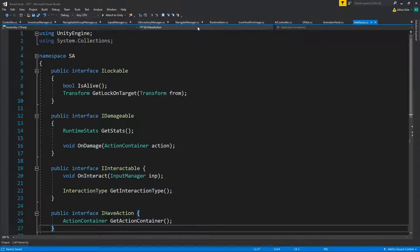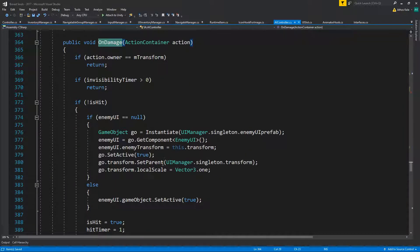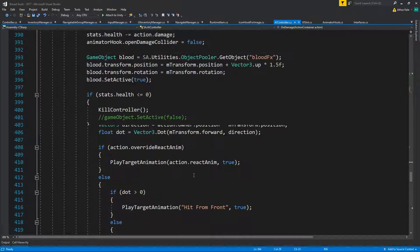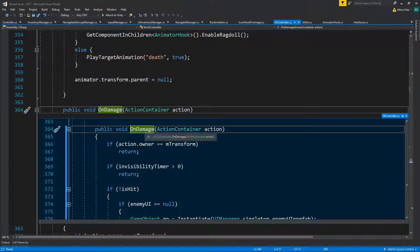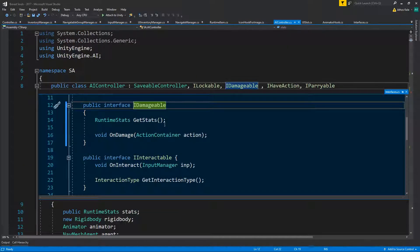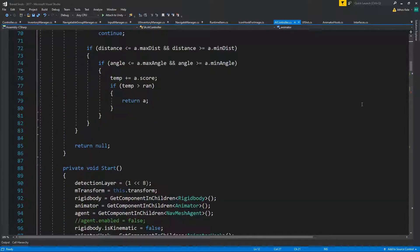This could override the animations we already have, so just to be safe we're going to need to disable — mainly the play target animations. On damage — is this coming from the IDamageable? So IDamageable on damage, bool — don't interrupt animation. Save that, then let's go and change this on damage.